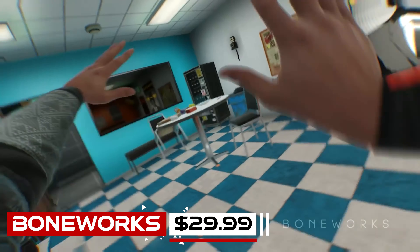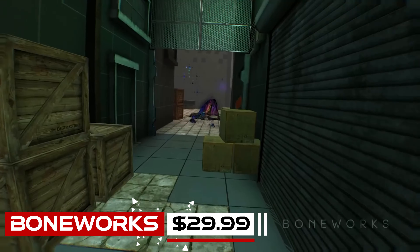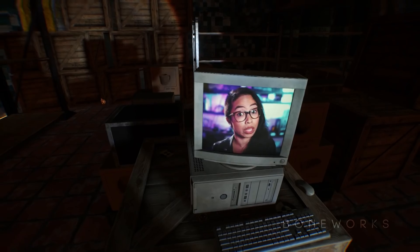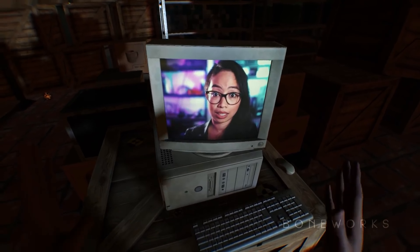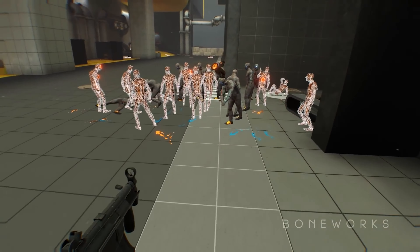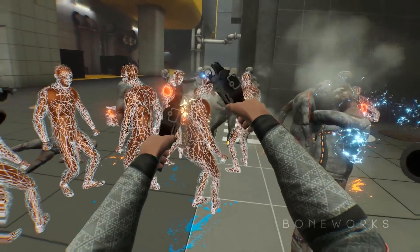Boneworks. As amazing as Half-Life Alyx is for the high level of interactivity it offers, I've gotta give the crown for that and overall physics simulation to Boneworks, because this game is just insane from those two perspectives. You can literally pick up and manipulate anything you can see. And if you have the luxury of playing it on a Valve Index with full finger tracking, that takes the immersion and fun levels to a glorious new high. The story itself is honestly nothing amazing, but the mechanics and overall quirkiness just need to be experienced, because there's honestly nothing on this level on the market, at least as of now.